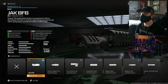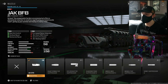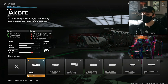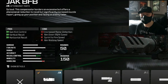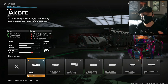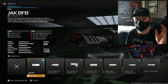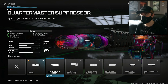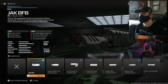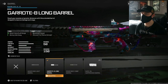Now let's get to the attachments. For the muzzle we are running the Jack BFB — this is an aftermarket part, but it does a phenomenal job improving gun kick and vertical recoil, and it also helps with horizontal recoil. Don't worry about the ADS and sprint-to-fire penalties it adds, because this is an SMG and it's already a fast mobility weapon — you're not going to feel those cons the way you would on an LMG. It really completely suppresses the vertical recoil, far more so than the Quartermaster Suppressor.